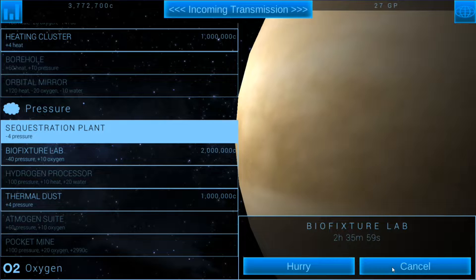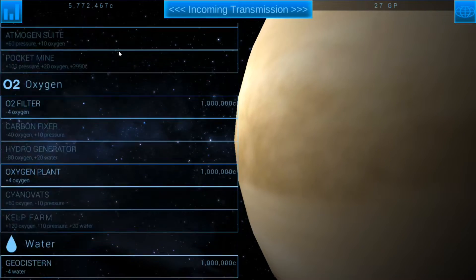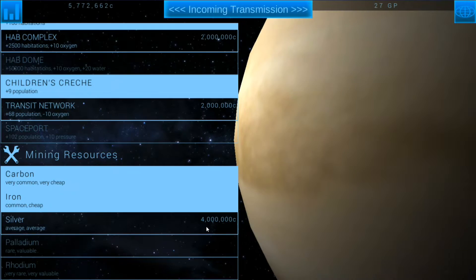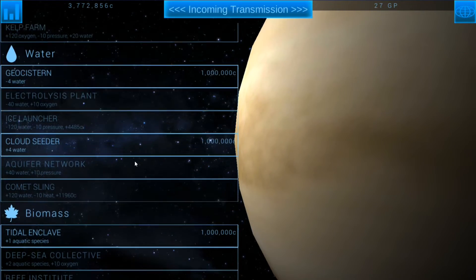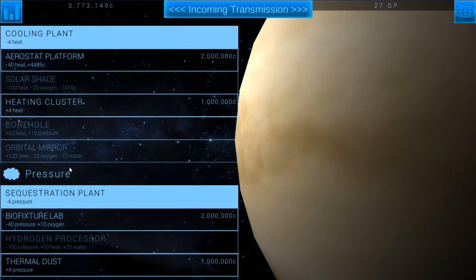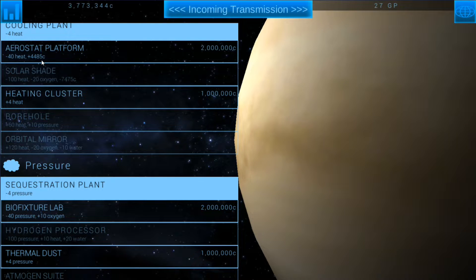Let's start researching — wait, cancel that. The very first thing I want to do is get iron. I won't worry about silver because we don't have the money for it, but I want to get iron and then research the bio fixture lab. It's going to cost me two million but I think it makes the most sense. We've got to bring heat down as well.